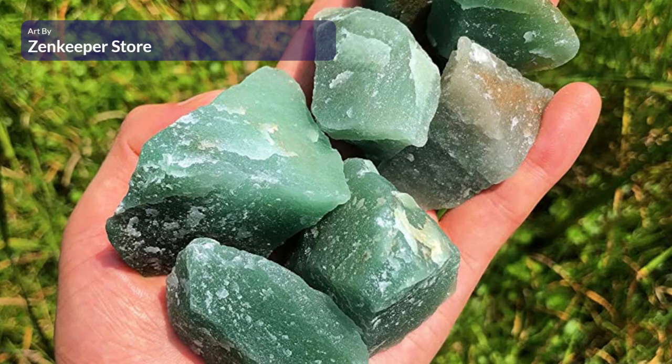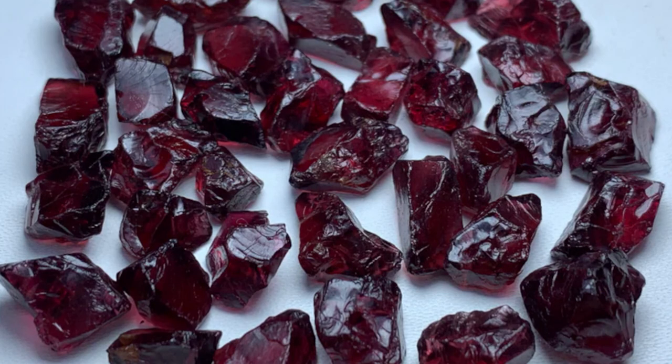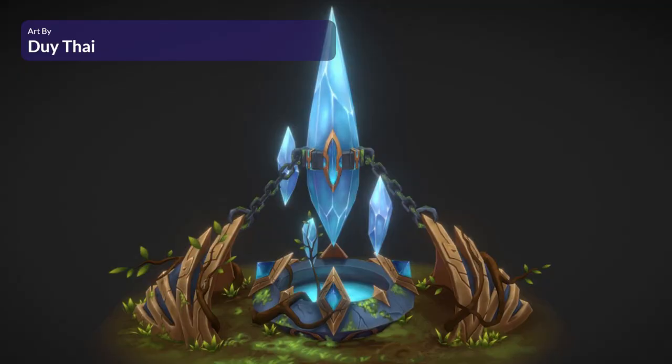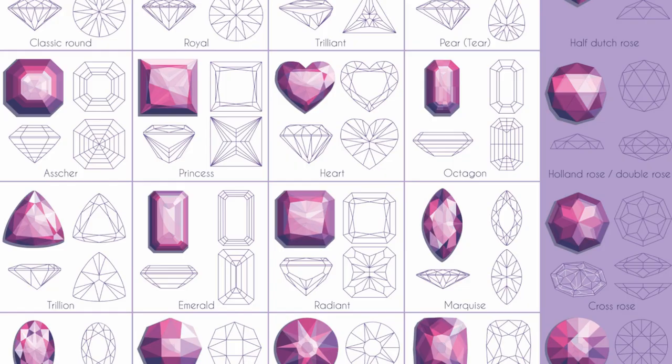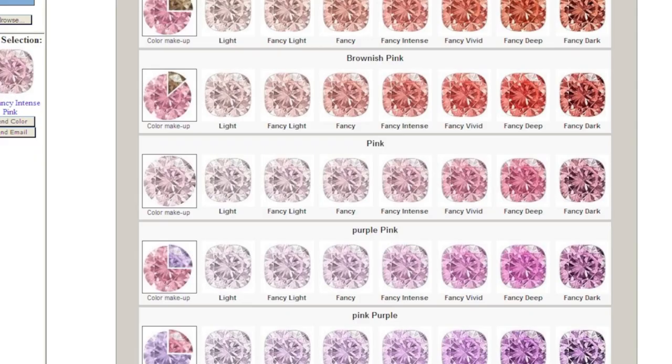The larger a Jemin is, the lower quality the Jemstone tends to be. Smaller stones, on average, have a pure crystalline structure and are better suitable for use as a magical conduit. The quality of a Jemin is determined by the same factors that make Jemstones of high quality on earth: cut, clarity, color, and carat.